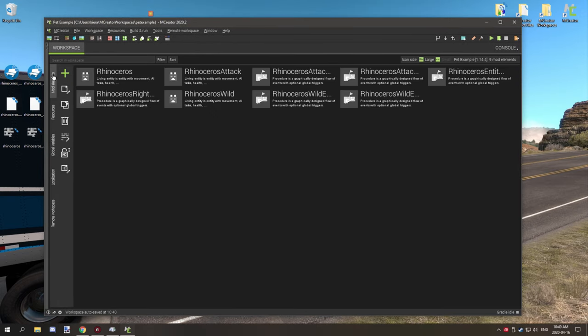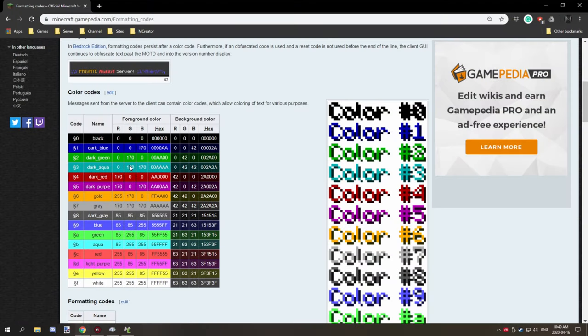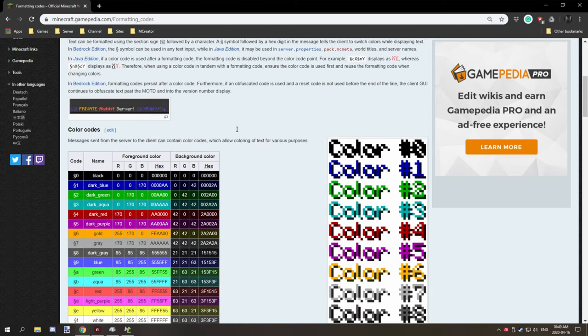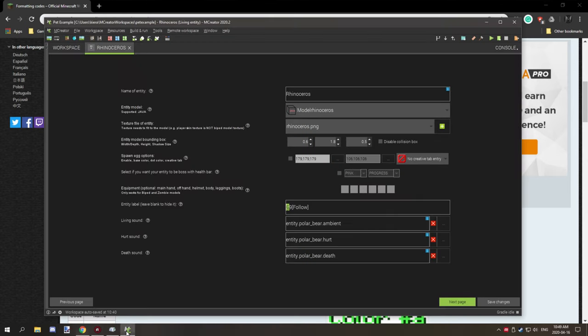The code for the rhinoceros is pretty straightforward. We're going to look at the follow one first. For the actual entity label, if you want to use color codes you can use the symbol found in Minecraft's formatting codes on the website - right here. I'm not sure what the actual name of that symbol is, but it's what Minecraft uses to set the color codes. These are all the different color codes you can use for the labels. I basically set it to a color code followed by what I wanted to say, so this would be 'follow.' Symbol 9 is for light blue I believe.